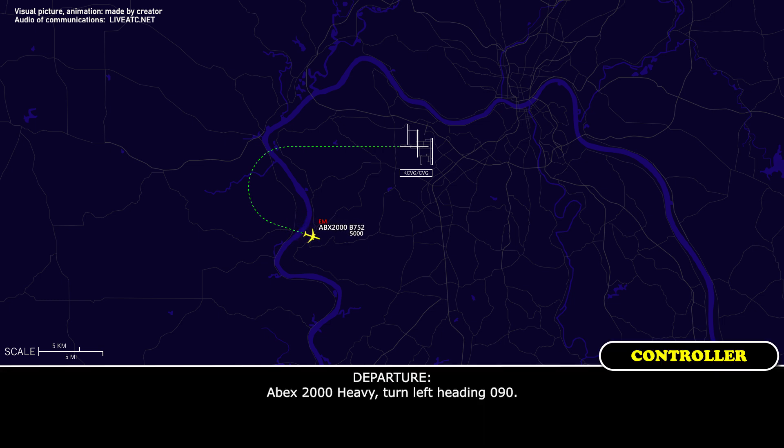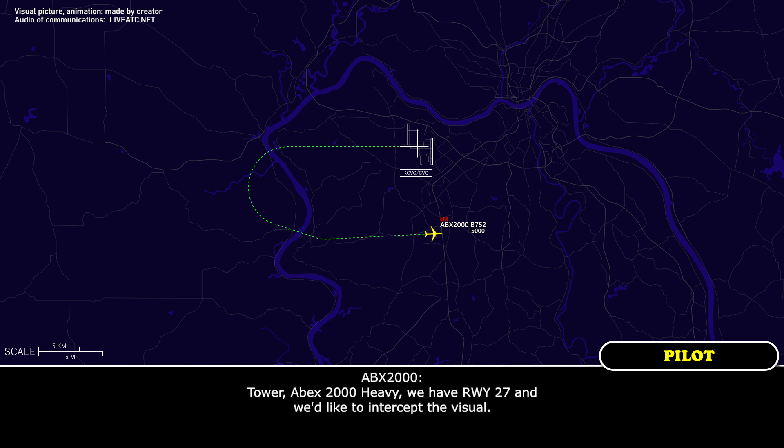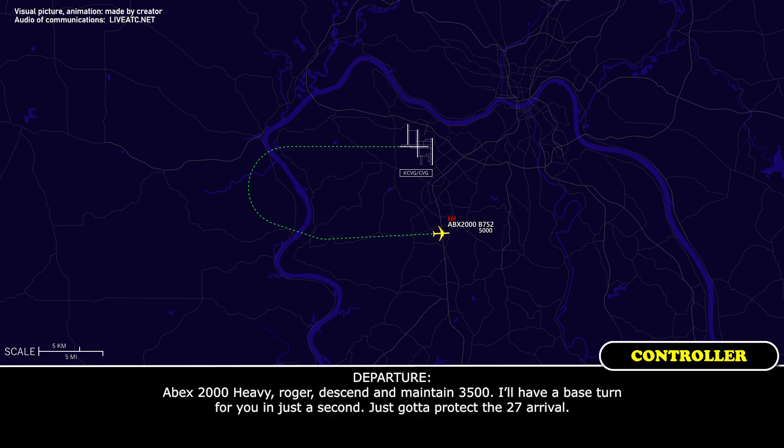Apex 2,000 Heavy, turn left heading 090. Left heading 090, Apex 2,000 Heavy. Apex 2,000 Heavy, we have runway 27, I'd like to accept the visual. Apex 2,000 Heavy, roger, maintain 3,500. I'll have a base turn for you in just a second — just got to protect for the right arrival.